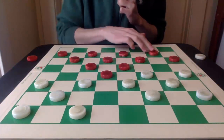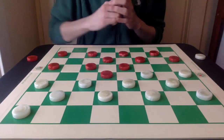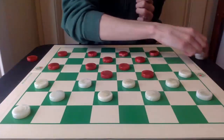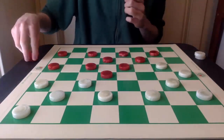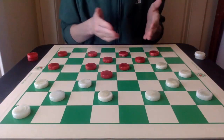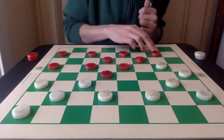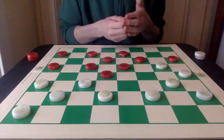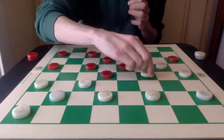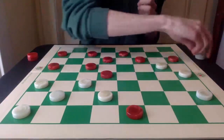After 32-28, 3-8 can be played, followed by 30-26, and now 9-13. White plays 19-16 for the exchange. And we're going to come back to this particular position a lot. What white wants in this position is for red to try to protect this piece on 8 and go into 12.